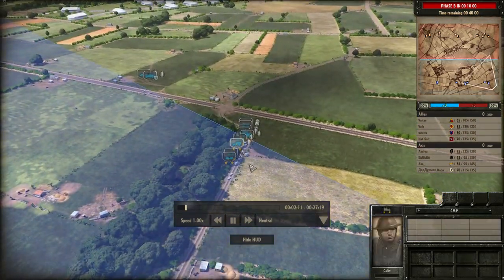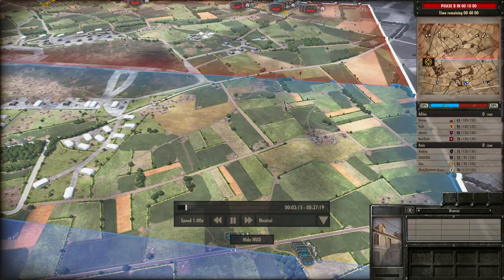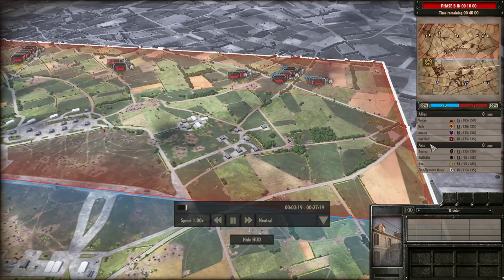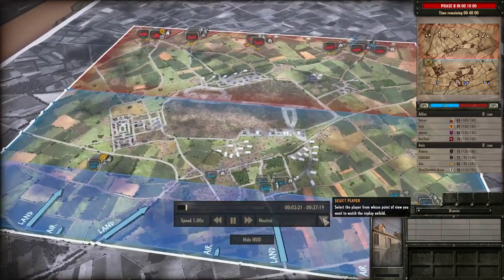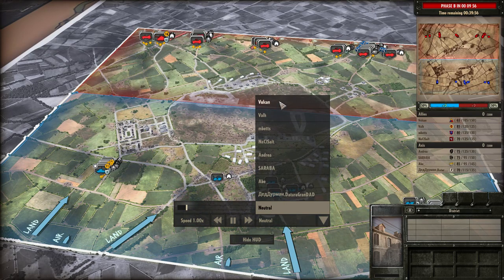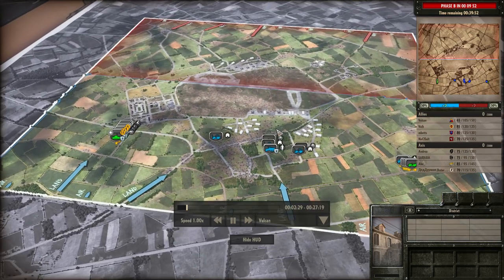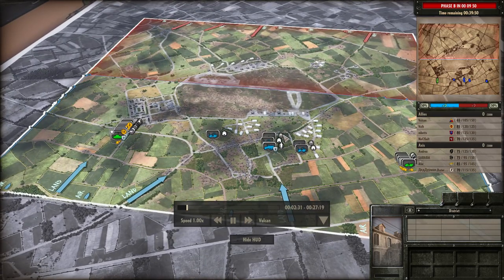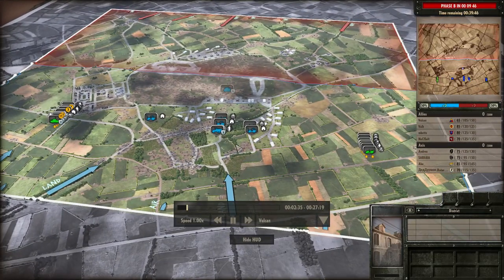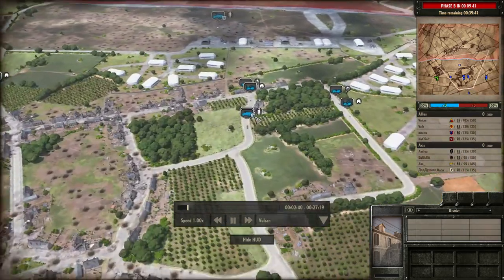On the right side, the 6th Airborne is going to take control of these bunkers and hopefully push up against the 17th SS Panzer. The game started pretty quickly — the deployment was very short. One of our opponents just set it off and we were barely ready. I still had points left, so I brought in some extra troops like the M8 Scott and another Armoured Rifles.